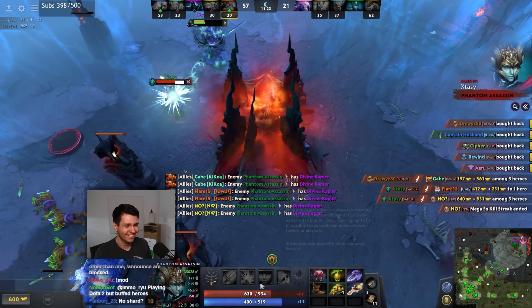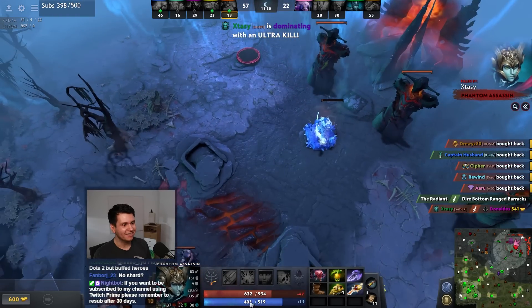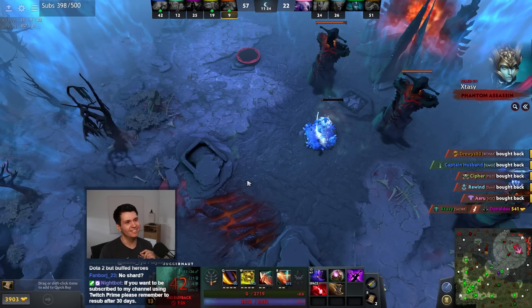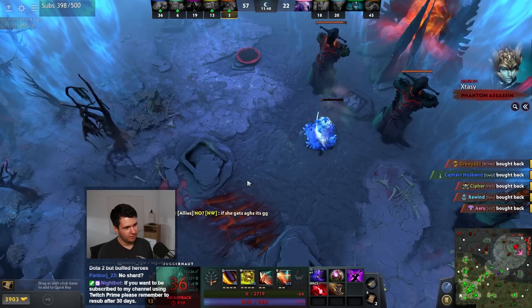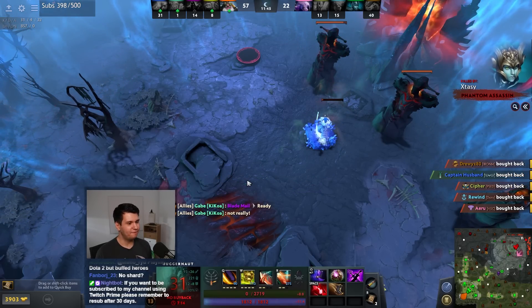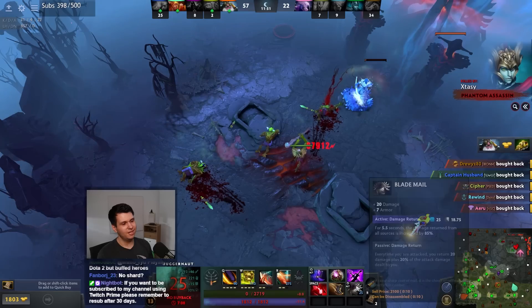She just killed everybody - manage radius 100. Okay so they have a somewhat invisible Phantom Assassin that currently has a 35,000 damage Rapier. That's bad. Blade Mail seems smart - she should just die to that, right?